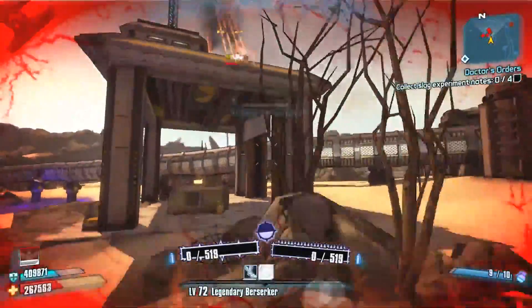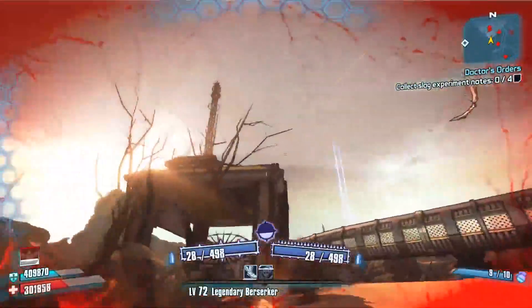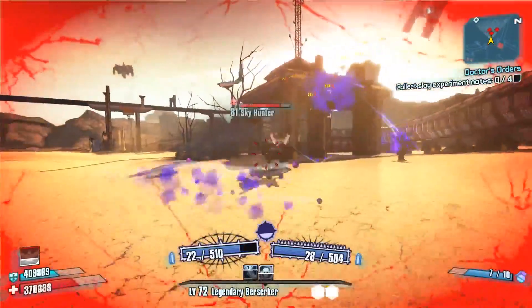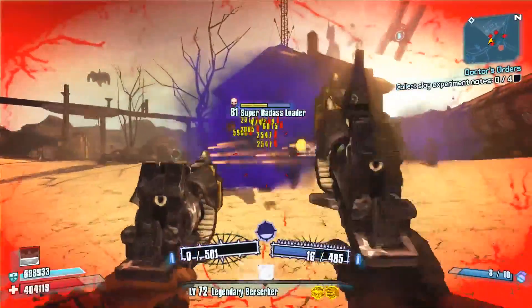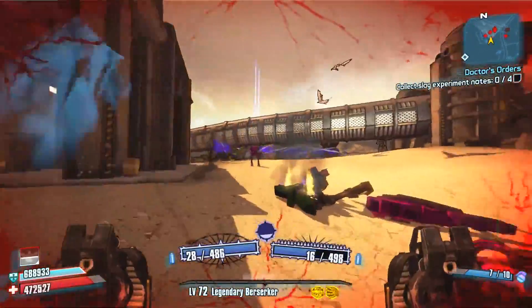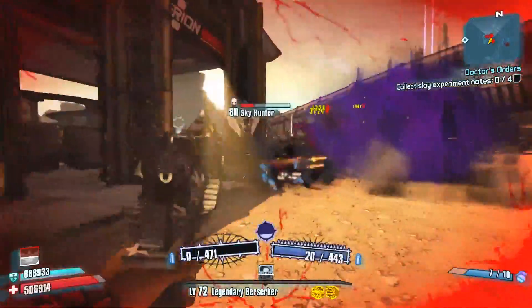Hey, what's going on guys, this is your boy Wilfresco and welcome to another Borderlands 2 video. This is kind of a follow-up to my other B-Shield video. The last video was farming it in Tiny Tina's DLC, so you needed a DLC for that one. This one is the non-DLC version — you're able to get it in the base game.